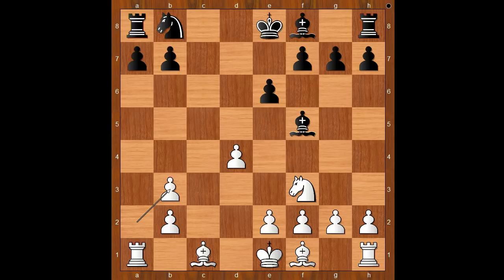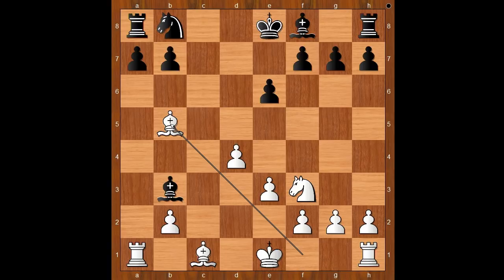Let's take it back. If queen takes on b3, axb3, Bc2, e3, bishop takes on b3, bishop to b5 check — and white is standing slightly better.